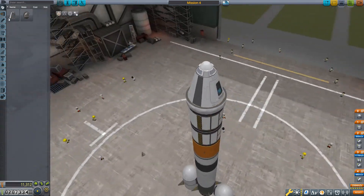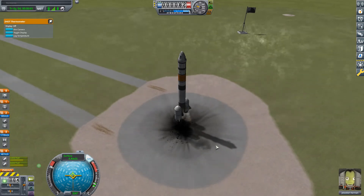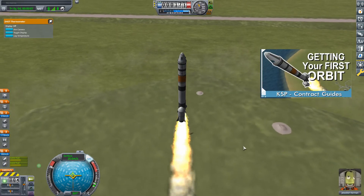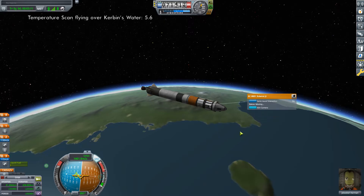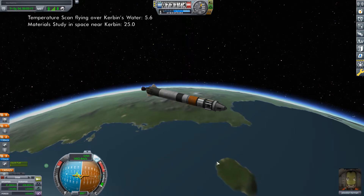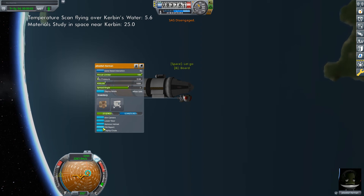The only science equipment aboard our vessel are two Science Juniors. I can add three more parts before hitting my part limit, so I'm going to add a mystery goo, barometer and thermometer. Once again, make sure your Kerbal is a pilot and launch. The first science I collected was a temperature scan once I was flying above the water. Then, once in space, I conducted my first material study. Note that I skipped the material study on the launch pad and in the lower as well as the upper atmosphere — if you want, you can perform this mission again to collect those, but I didn't for this video. Once you have achieved an orbit, perform an EVA report.